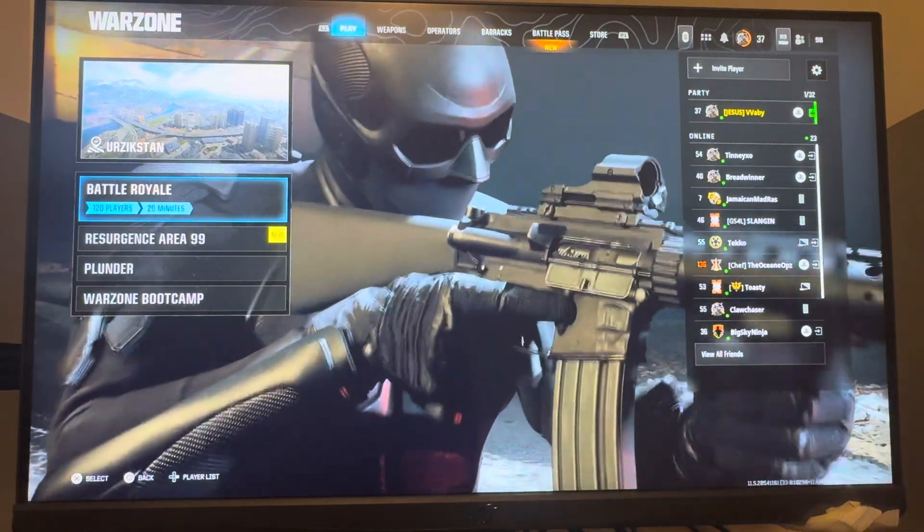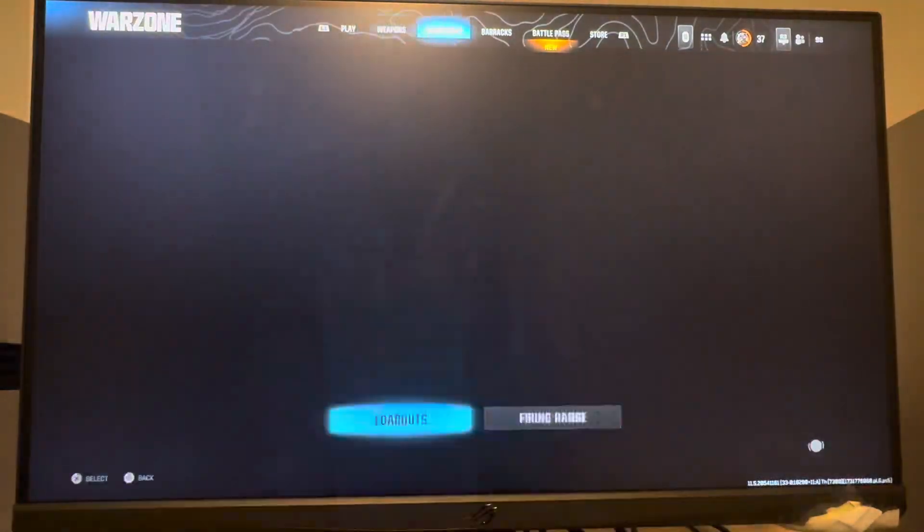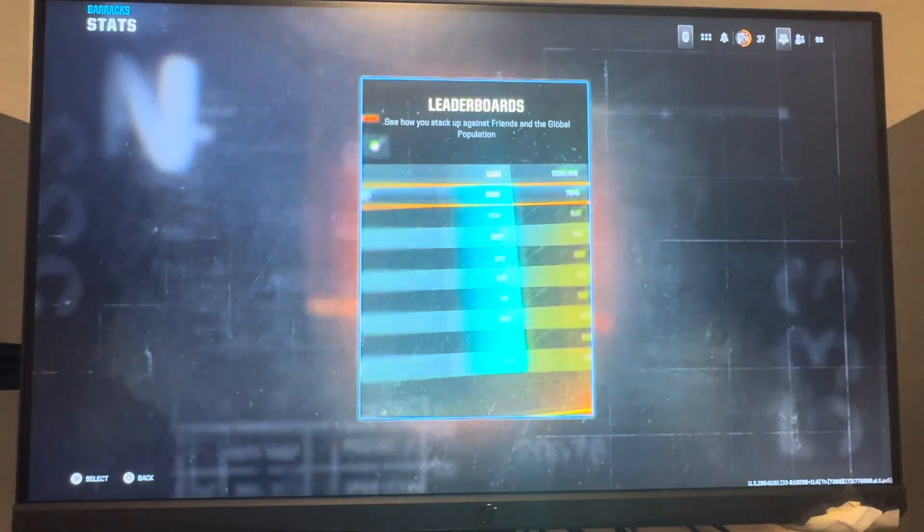So the answer is you can, kind of technically. It's weird. What I mean by this is if you go to Barracks on the Black Ops 6 version of Warzone and go to stats, you're not going to see any combat stats right here. It's just going to say leaderboards.